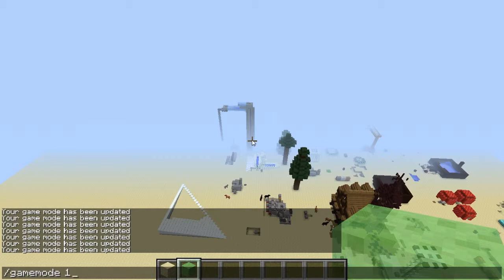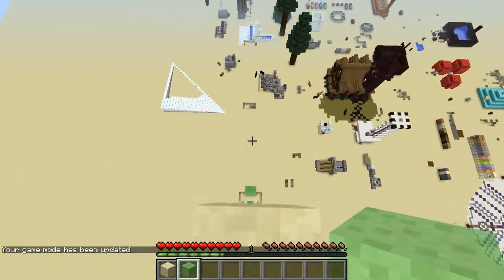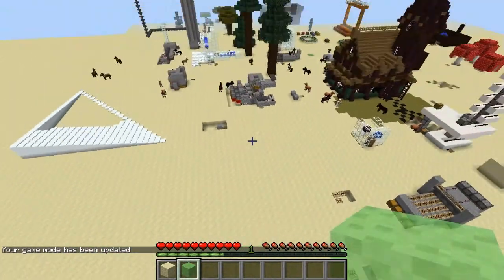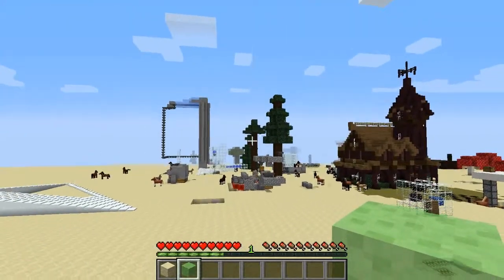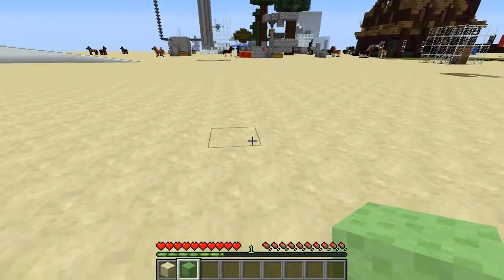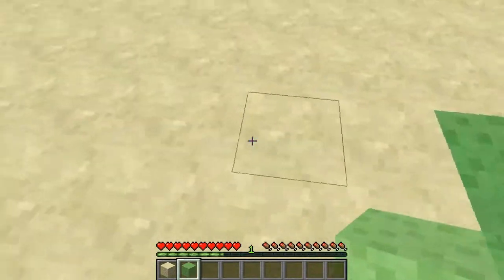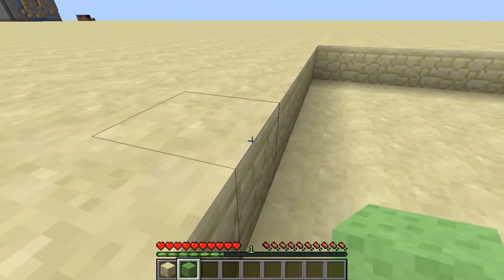There's only one issue I had with it, and that's this. Let's change into survival mode and fall off here — hopefully I hit this just right. So we're bouncing and we're bouncing. We didn't die even though that was a huge fall. And now we're done bouncing. It just takes a long time to come to a stop. Putting it at the bottom of a hole really isn't practical because you're gonna bounce like 50 times.